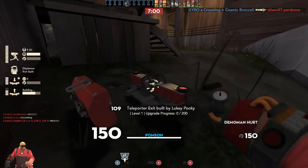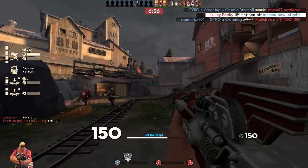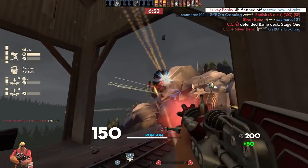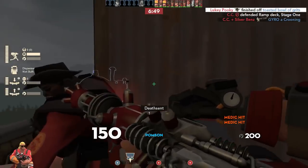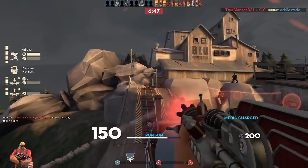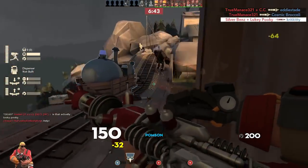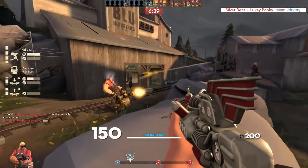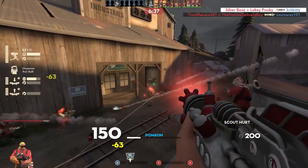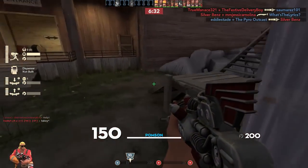The Righteous Bison and the Pompson 6000 both replace the same exact weapon in Team Fortress 2 — the stock shotgun — but for two different classes, Soldier and Engineer. What really confuses me though is how the Pompson 6000 is so much better in every single regard: damage, projectile speed, bonus attributes. The thing straight up outclasses the Righteous Bison in every single regard but one — the Pompson 6000 cannot penetrate through multiple players, although this is outweighed by all of its other strengths.